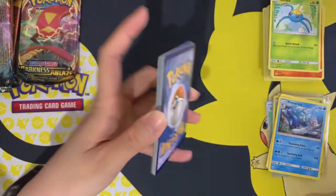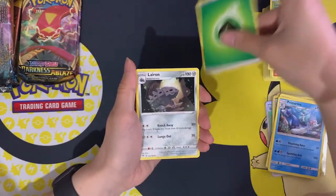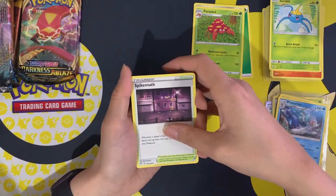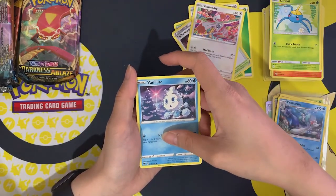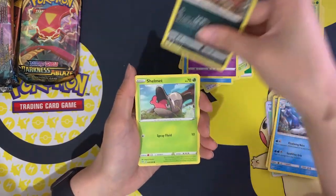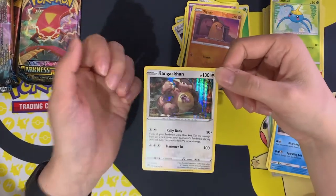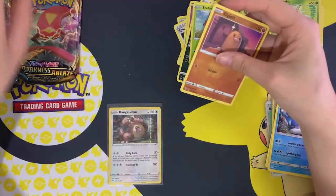Darkness of Blaze pack number one: leaf energy, Larvitar, Paras, Spiked, Bunnelby, Fantina, Gothita, Makuhita, Shelmet, reverse holo Diglett, and a holo Kangaskhan — not a bad pull at all. Plus the code card.